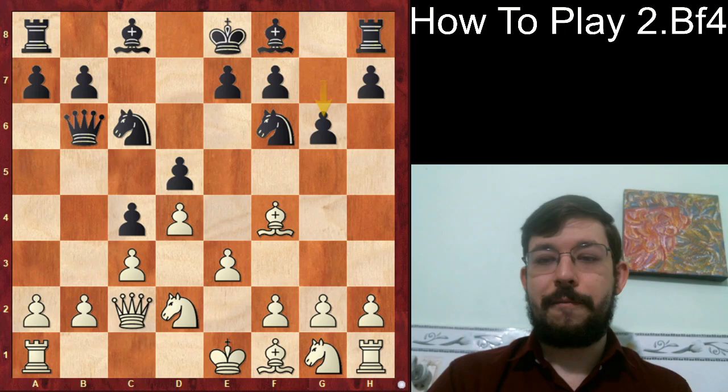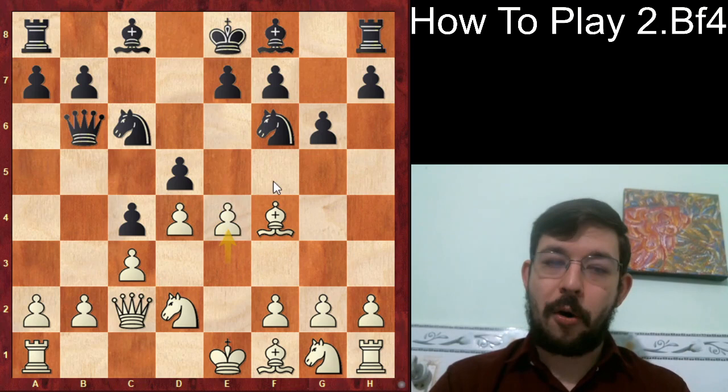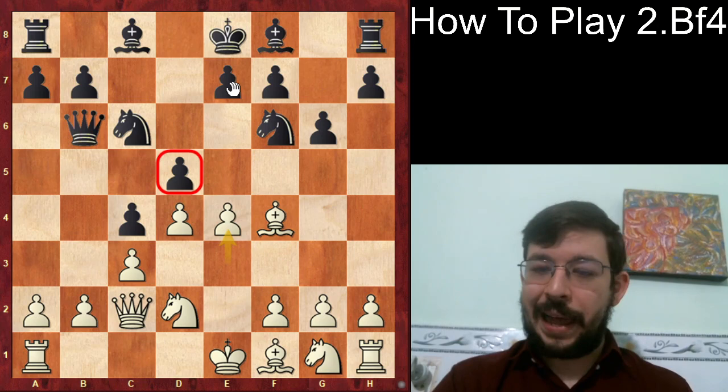After g6, this is a very important break for White to know about. If you give Black the move Bishop f5 with a tempo, the queen is forced back and Black has a healthy position with space. So White hits first with e4 — bam — and now the d5 pawn is going to be in some trouble.